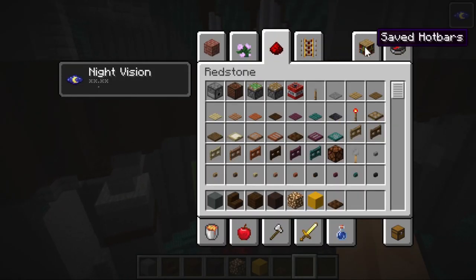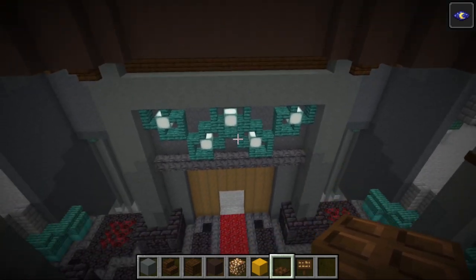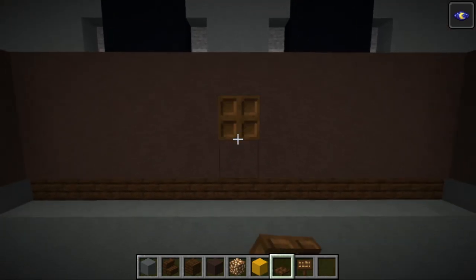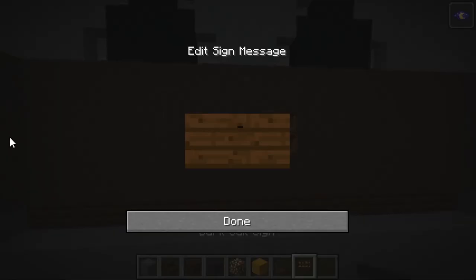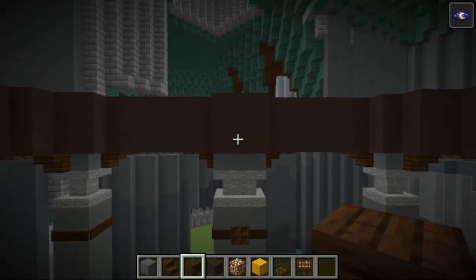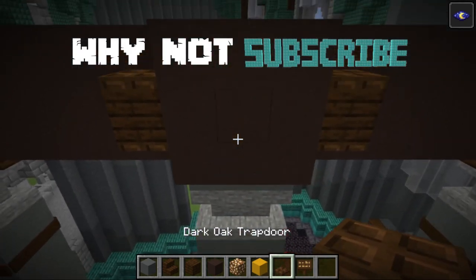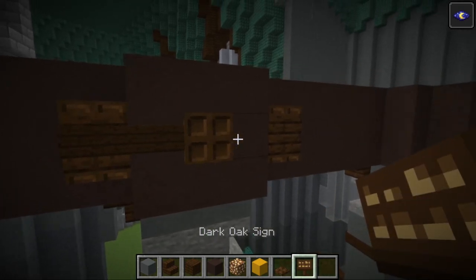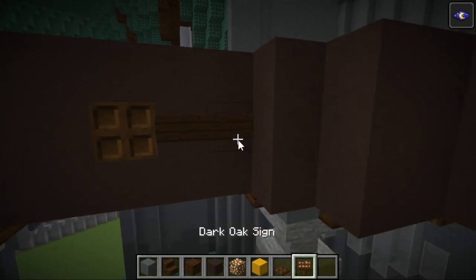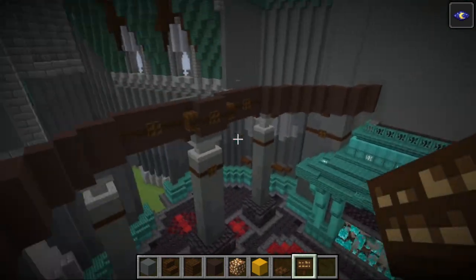Our next stage is to grab some dark oak signs and do a bit of decoration. The first place is at the front wall — find the centre block by going up from the central sea lantern, that is our central block. Place a dark oak trapdoor there, then go across to each side with some dark oak signs. Then at the sides of the room, from the central pillar, place some dark oak planks on either side with a trapdoor on top and below each of them. Place a dark oak trapdoor in the middle with some signs going across. On these walls, place dark oak trapdoors there and there, which should leave space for two signs on either side of each. Do that for both sides of the room.